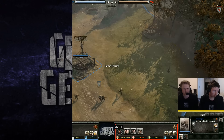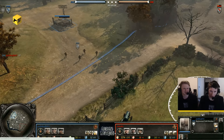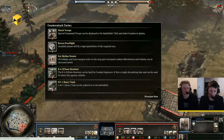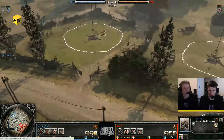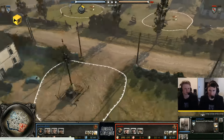Generals, gentlemen, we are rocking and rolling, here we go. So it will be Soviets for Pudding Bag. He has Counter-Attack and he has Mechanized Support. Probably not a very good map for the ISU, because it's very open.